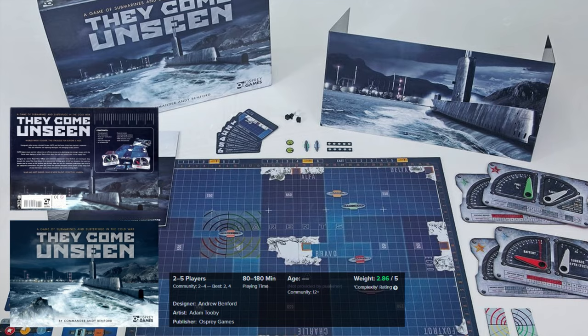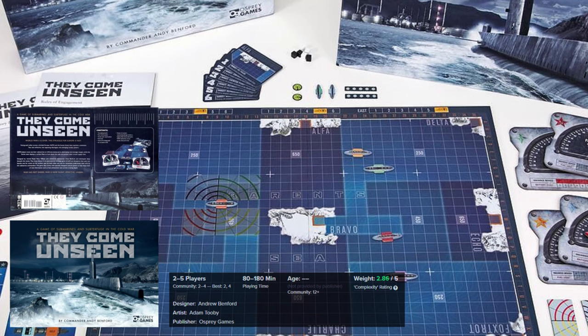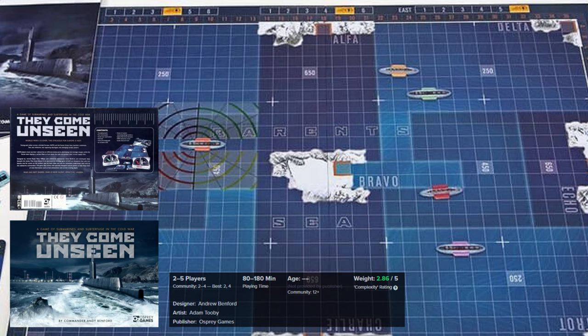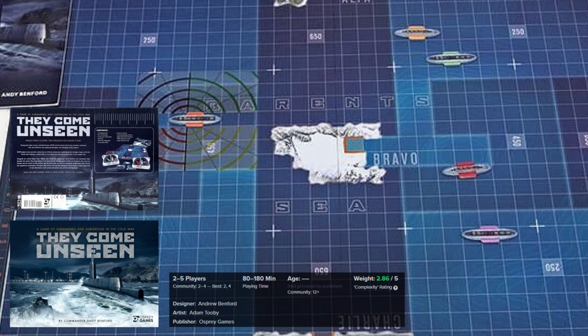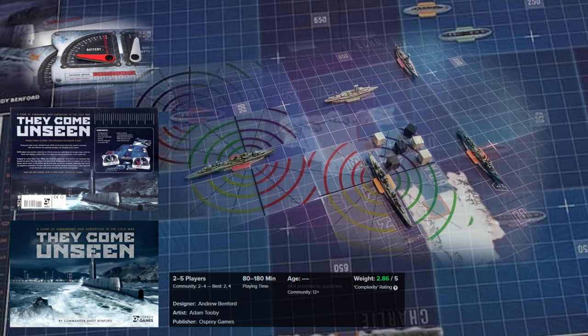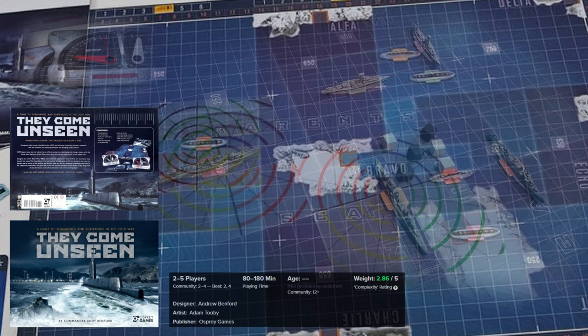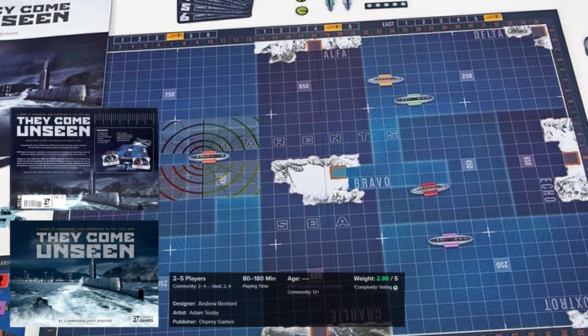Daze Come Unseen. It is a tense and strategic game for 2-5 players published by Osprey Games in 2015. The game is set during the Cold War, where one player takes on the role of NATO submarine commander and another player takes on the role of Soviet commander. The game is played on a board representing the North Atlantic, with the main objective of the NATO player to navigate the submarine through a designated area without being detected.